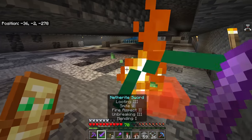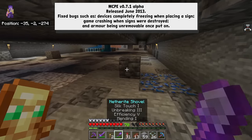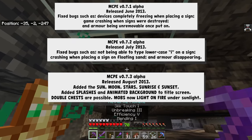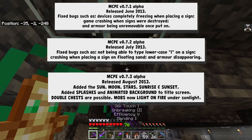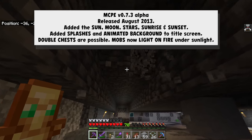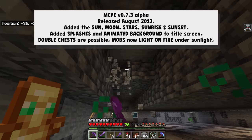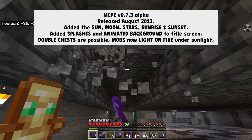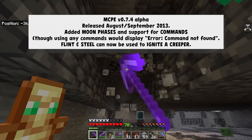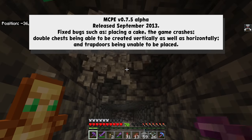That was the first ever edition of Minecraft Pocket Edition Realms. Then with 0.7.1 they fixed some bugs, with 0.7.2 they fixed more bugs, and with 0.7.3 they added the sun, moon, stars, sunrise, and sunset. Double chests became possible, mobs could be lit on fire, and the background became animated. With 0.7.4 came moon phases, commands, flint and steel, and igniting creepers. 0.7.5 allowed placing a cake to not crash the game anymore.